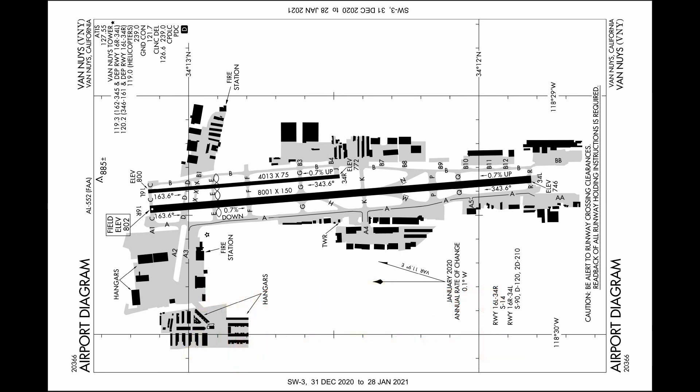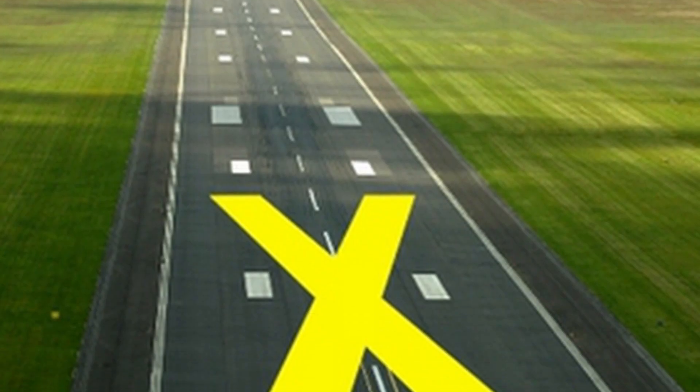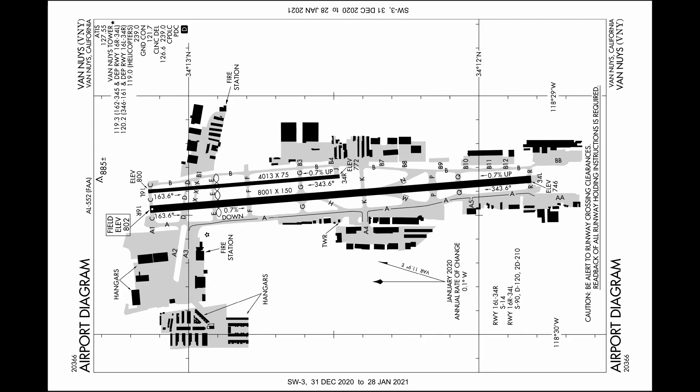You'll also never see taxiways named with the letters India, Oscar, or X-Ray, as these are considered too confusing for pilots — they might think they are runway numbers or indicate a closed runway or taxiway. Taxiways that intersect the main taxiways and lead into the runway areas of the airfield get their own unique letter designation. On 16R we have Charlie, Delta, Echo, Foxtrot, etc. Note that these extend across both runways and connect taxiways Alpha and Bravo, with the exception of the diagonally placed Mike and November taxiways that end at their respective runways instead of providing cross-runway access.